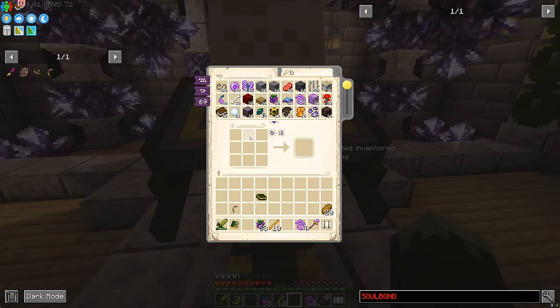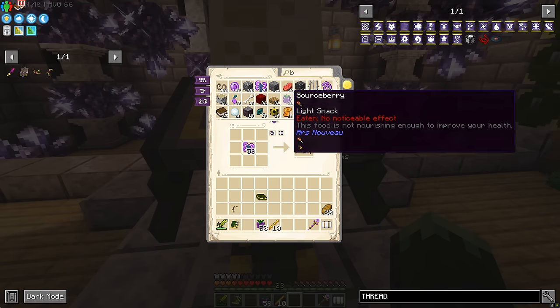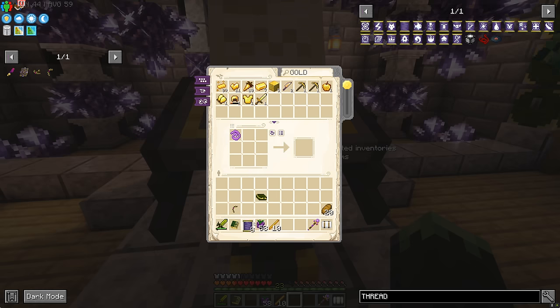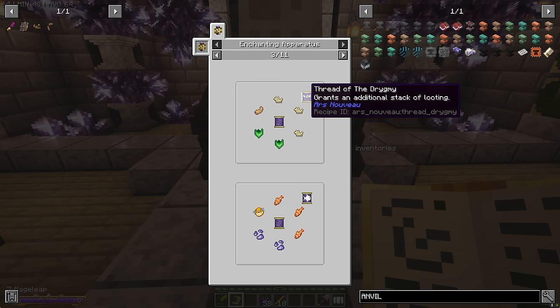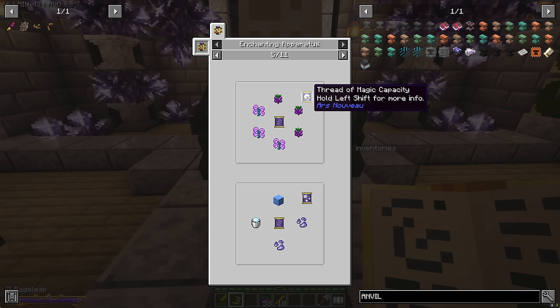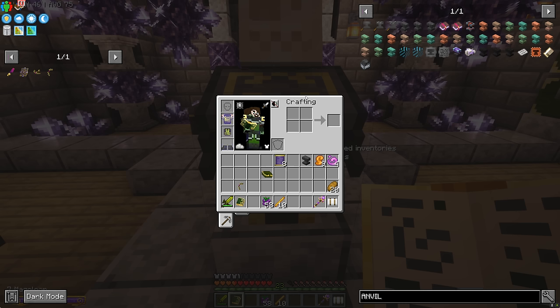Next up, spell thread. We want to make our armor even more mana efficient. How do you make spell thread? Just gold ingots and Mage Bloom Fiber — we'll make 8 blank threads. For mining, we're going to want repairing, and the Starbuncle thread gives us 20% speed per level. Mana capacity looks like the big one too. We're going to get loads and loads of mana capacity and be mages brimming with magical power.